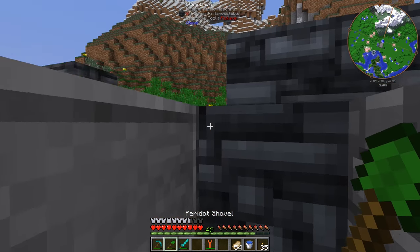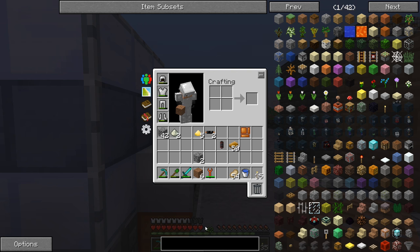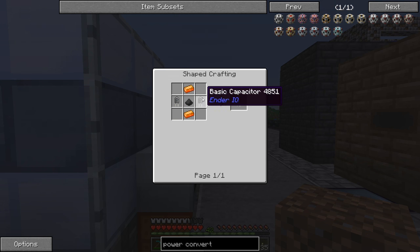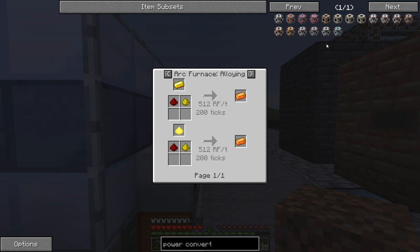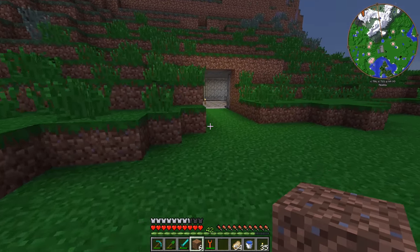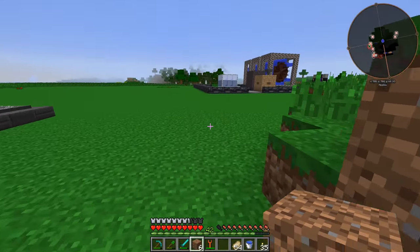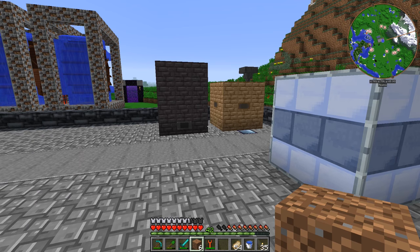There is something wrong with the power conversions. Maybe immersive engineering in this pack does not auto-convert from RF to EU. We might actually have to use the power converter mod like we were looking at earlier. Do we have the stuff to do this? We'd need an RF consumer - but we're going to have to get into Ender IO stuff, and we need the energetic alloy which we don't have. We don't have an alloy smelter or arc furnace. So that's going to be near impossible. Let me check the configs for immersive engineering and double check that it still has EU power available.